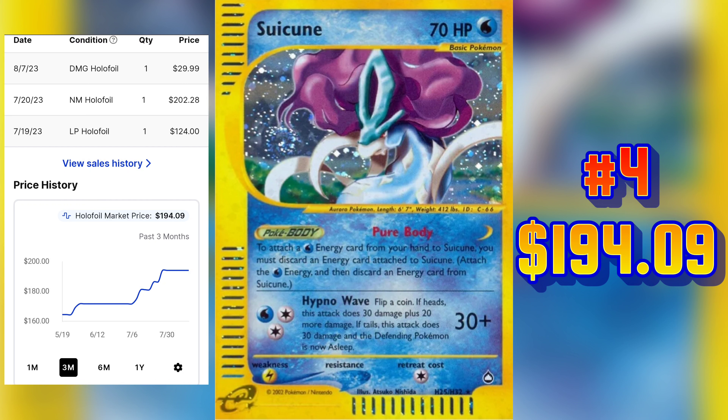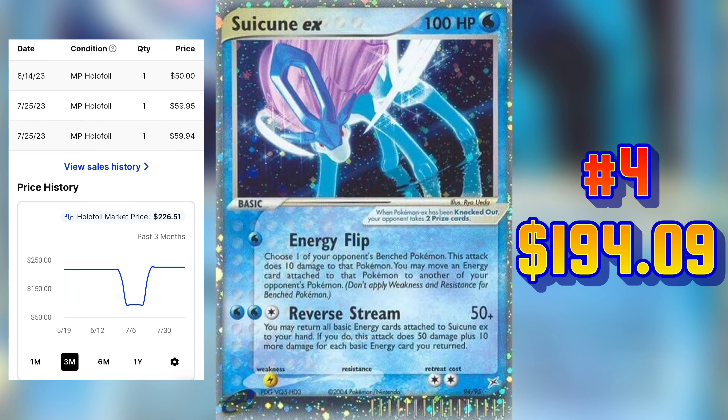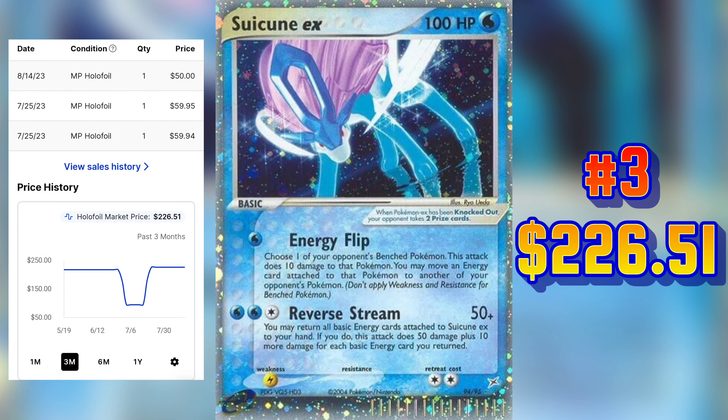Occupying our number 5 spot is this Suicune EX from Team Rocket Returns. For a near mint copy of this card, the market price is $188.14. The last sale on TCG Player for this card was a moderately played copy and it sold on August 6, 2023 for $127.33.